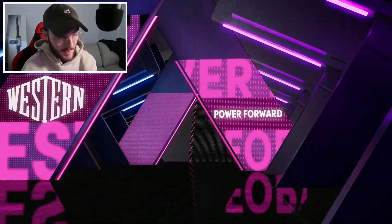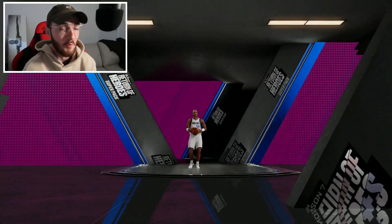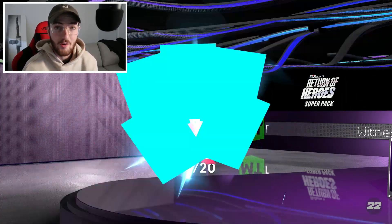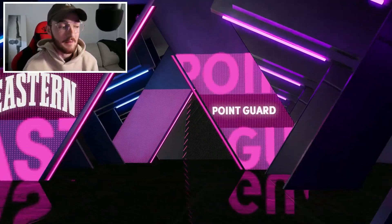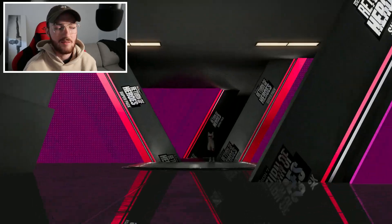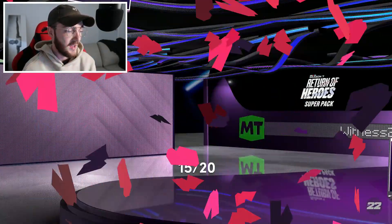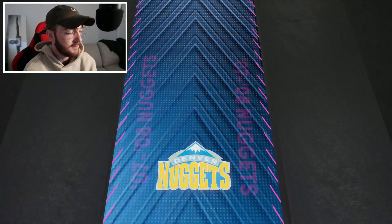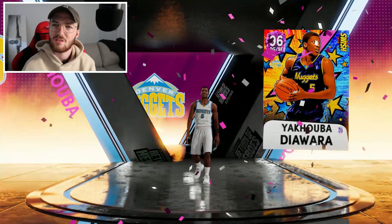Pack number 16 should be another dark matter, and hopefully we don't stop at one good pull — but it does feel good knowing we got that because now we're good. I don't know what PG's price is doing but an invincible Paul George card — I can't imagine he's cheap. Last I checked, which was well before super packs came out, he was like a 500,000 MT card. Pink diamond Mario Chalmers right there — not an exciting card.